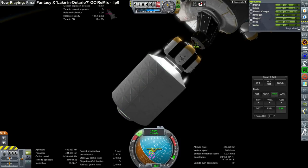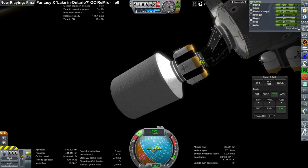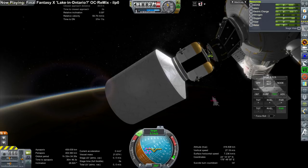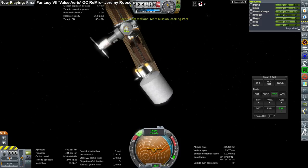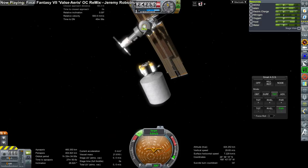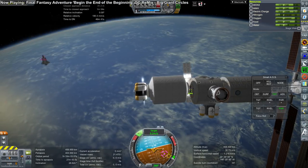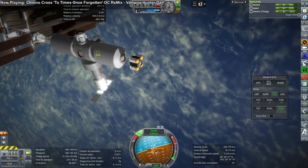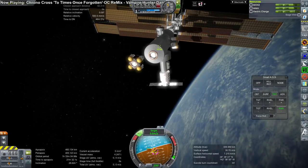Here the tug is trying to grab the PMA because we need to pull it away to dock the MPLM — the PMA has the wrong kind of docking port in that position. I have an APAS docking port on that side of the tug but for some reason it doesn't work at all; there's no magnetism or attraction. We've had this problem with this PMA before, so I just let it drift, decouple it, dock the MPLM first, and have the tug grab the PMA afterwards. The shuttle's docking module also doesn't have a fully compatible port despite sharing the same name.